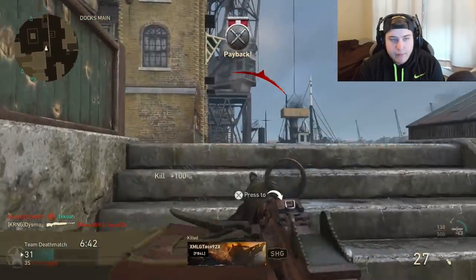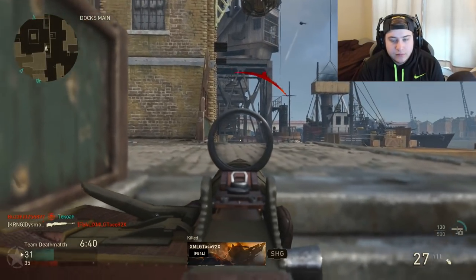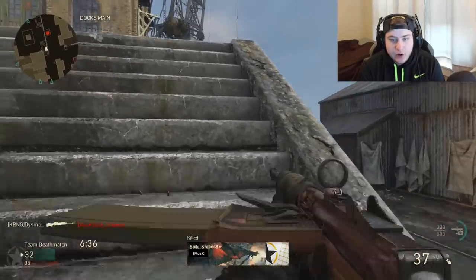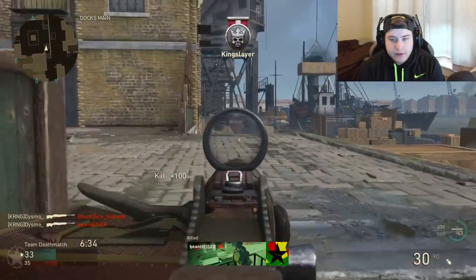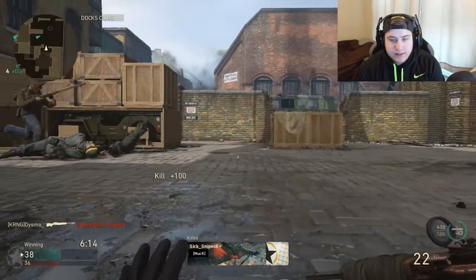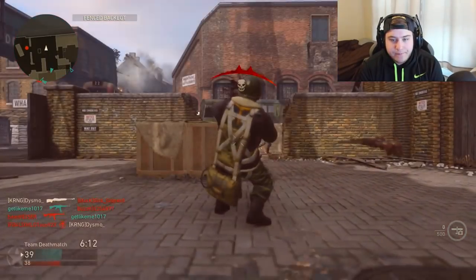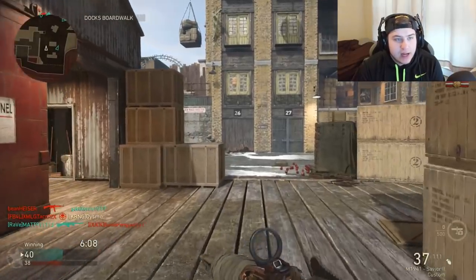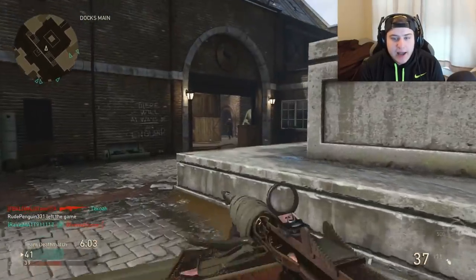Got a guy right here. Got one coming up — take him off the head glitch. There's another one, another easy kill. Check this nade. Easy kill, there's gonna be people spawning. It's always MLG Taco. What is up with everybody running high caliber? Anyway guys, so I have gotten diamond ARs basically in about two days, two and a half days of playing this game.